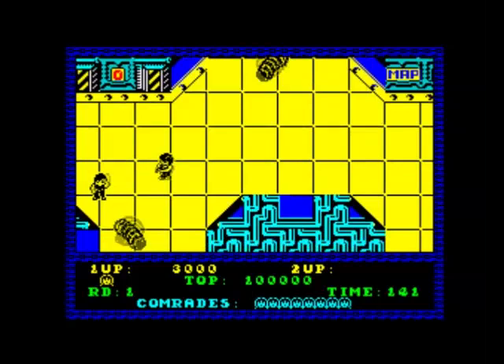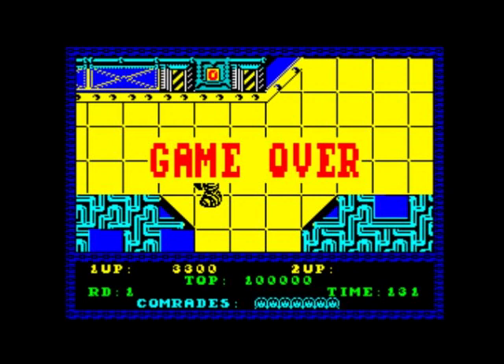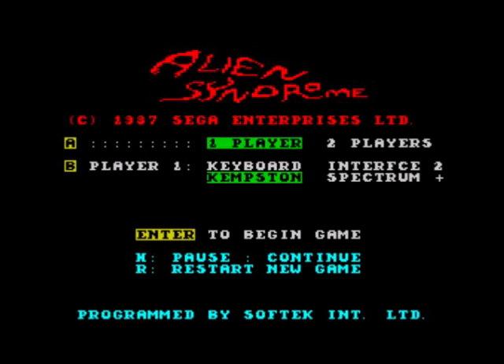All suffer from the same problem, especially the Commodore 64. When you're on the edge of the screen you can't see what's coming up until it's too late. Well, this has got better collision detection than the Amstrad CPC version.